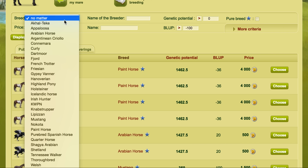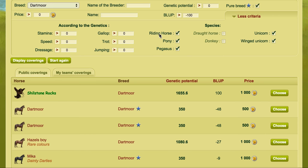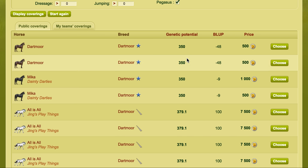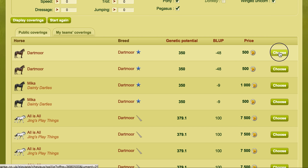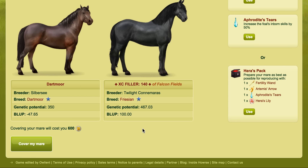We'll go into the public coverings and I'll look for a Dartmoor — I also want to make sure I get a purebred. So let's tick the little star to make sure we get purebred Dartmoors and we'll click cover. We could add the hair pack and guarantee what colour we get, or we can just take a chance. Now just to bear in mind: breeding two horses of the same colour together does not affect what colour the foal is. The foal's colour is based off a percentage, and breeding two parents of the same colour does not in any way increase that chance — it's randomised.